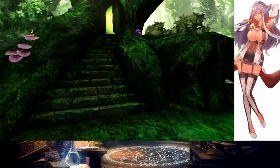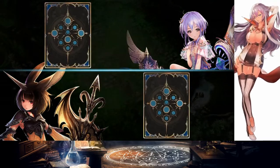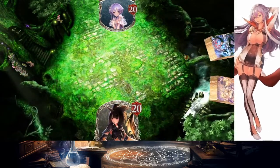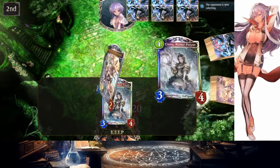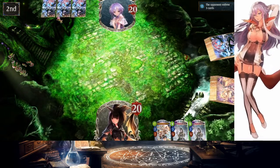You'd figure they learned that lesson from Hearthstone: one-drops that can grow are extremely broken. Don't print those — they're always going to be broken. Tunnel Trog, Mana Worm, that Deathrattle guy from Naxx — same thing. One-drops that grow. Those are all broken cards. You shouldn't print those.